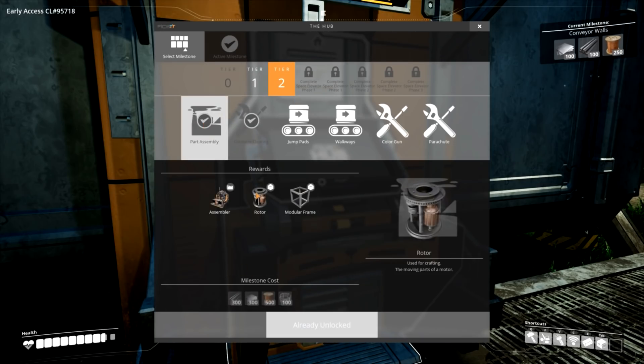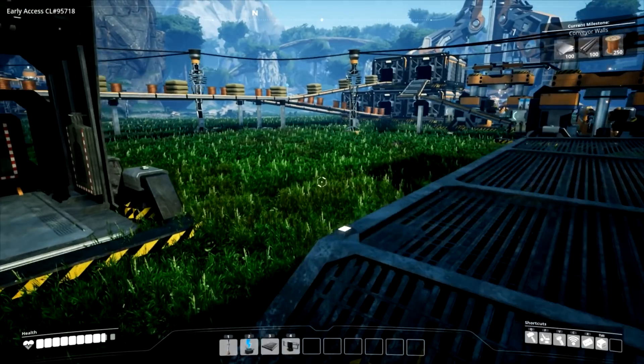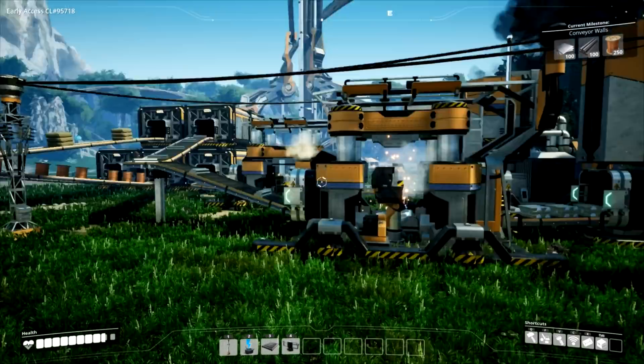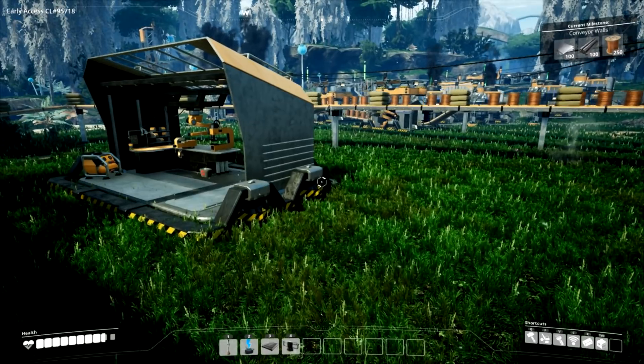Part assembly. We have the assembler, rotors, and modular frames. Because it's much more complicated now, we might need to do some reworking of our production line, so we're gonna have to look into that.